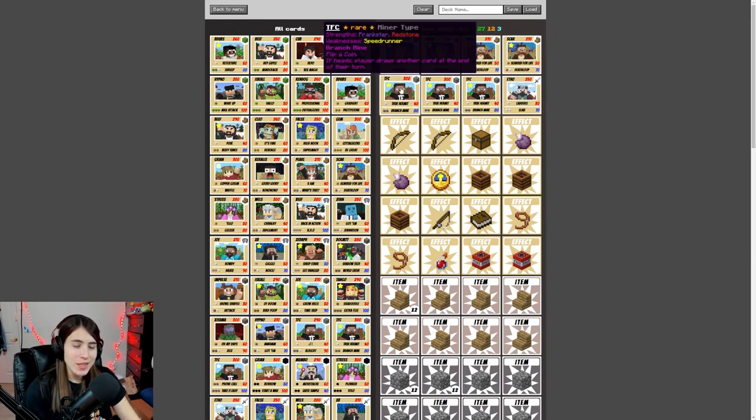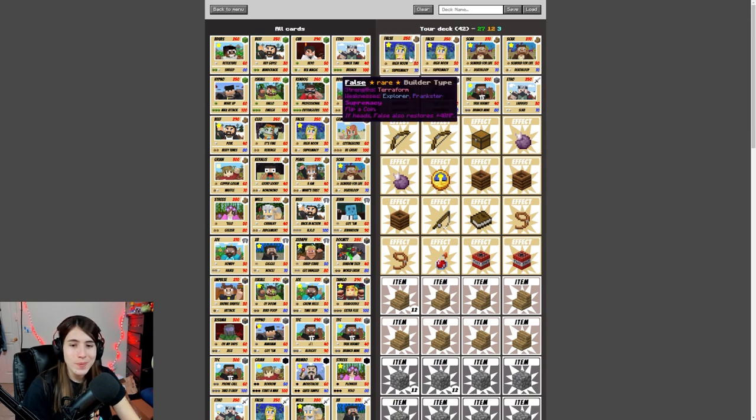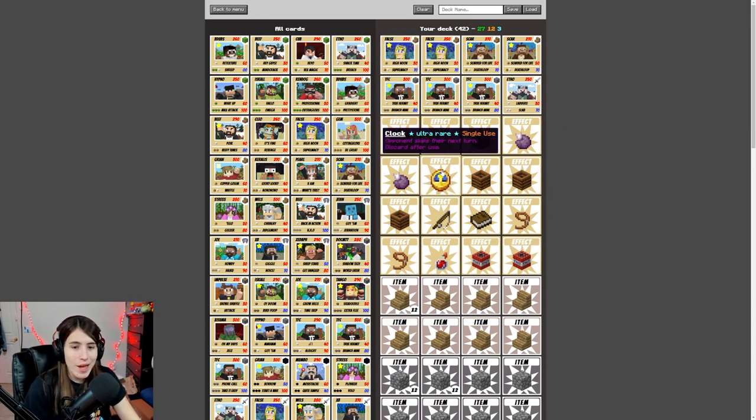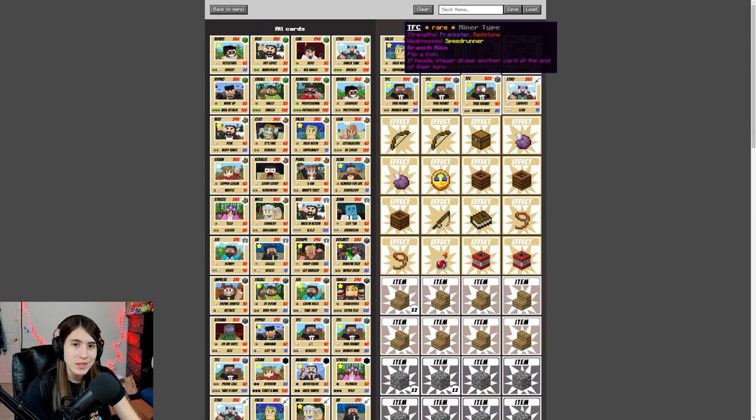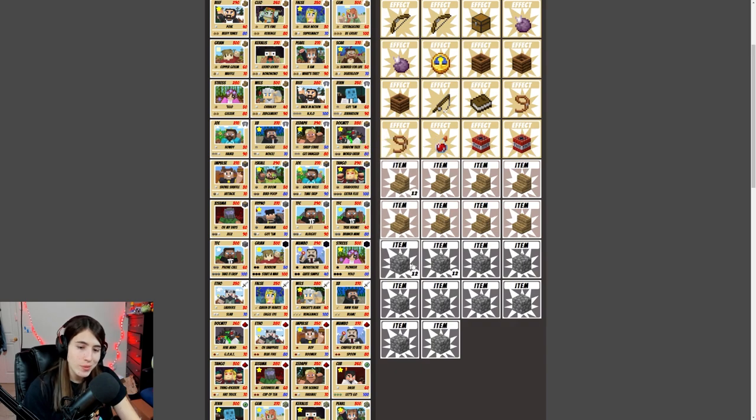Other than Etho, we got TFCs to add draw support — draw cards are really helpful. Then we got Deathloop Scar; basically when he gets knocked out, he flips a coin and might come back with 50 plus HP, which is really good. And then we have Supremacy on False, which basically every time she flips a coin, she has a chance to get plus 40 HP. These are the effect cards. Clock is just pretty good in general. Two of my ultra rares are in my actual effect cards, but all the rest are commons, because my Hermits are comprised of only rare cards, excluding Etho who is ultra rare. I had to give up rare slots in my effects because I still wanted to keep my double cards, which are rare cards.